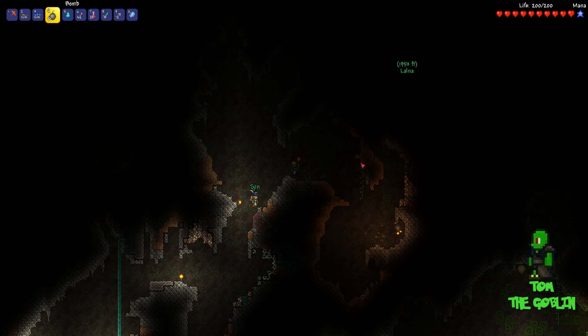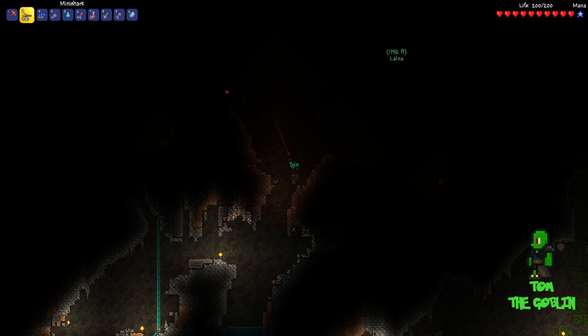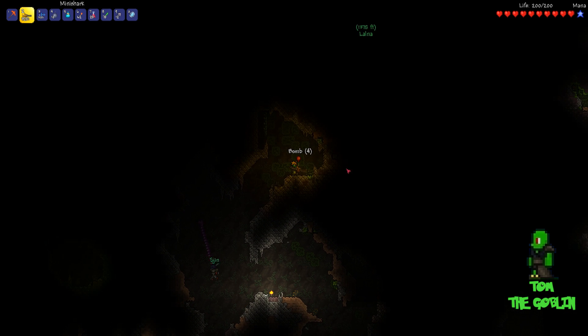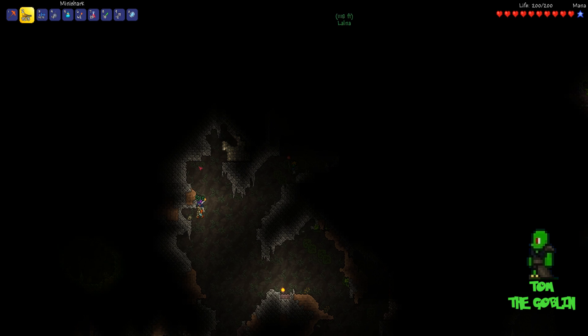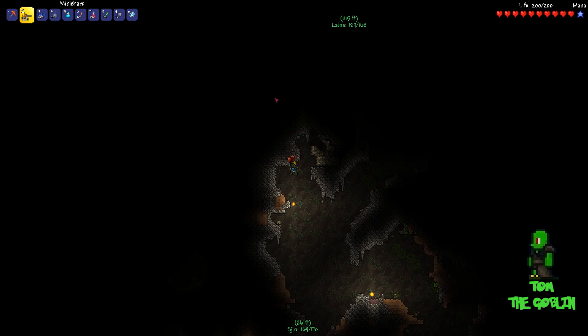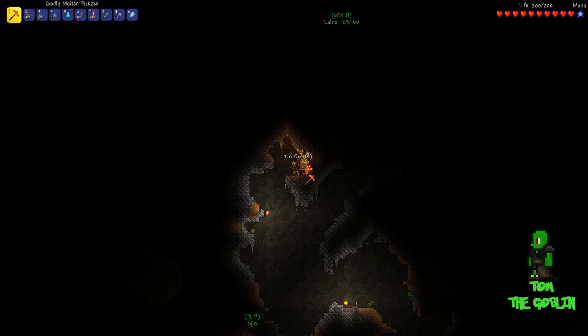Duncan's back! All right - it's a long way away. I'm at 170 life now. How much life have you got, Tom? 200. Once you get 200 health, that's it - the goblin army appears. Oh no, they're gonna come for me - the goblins. I never told you about my dark goblin past.